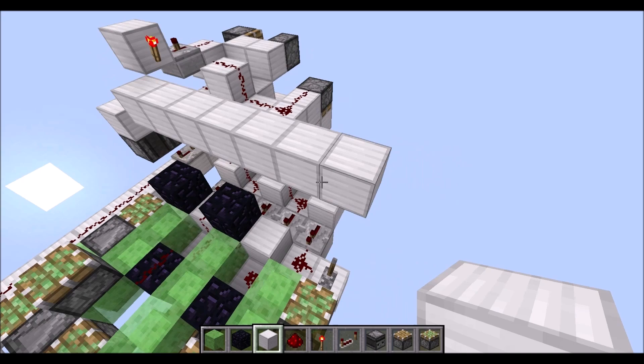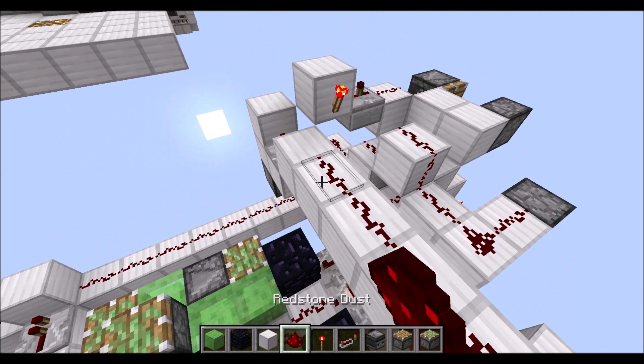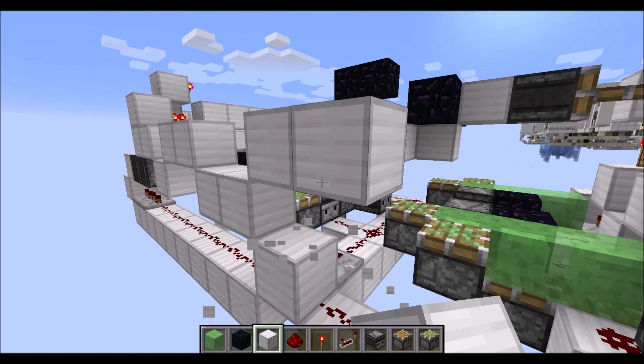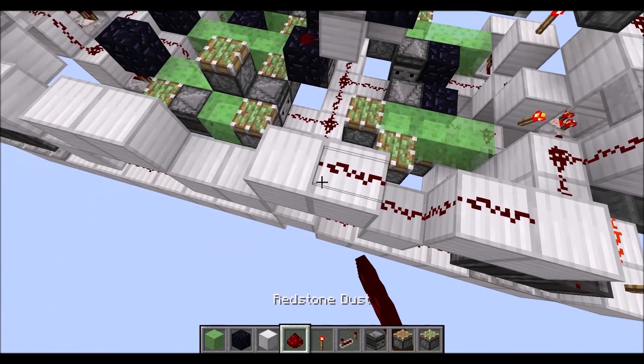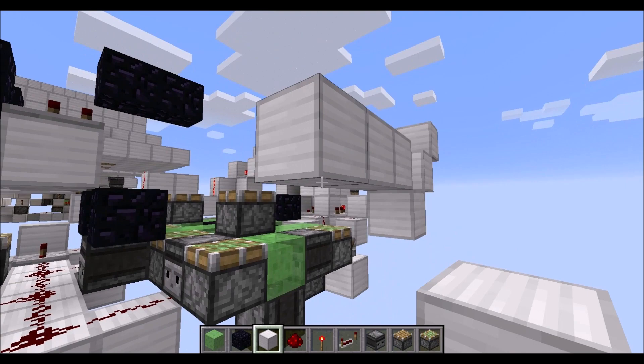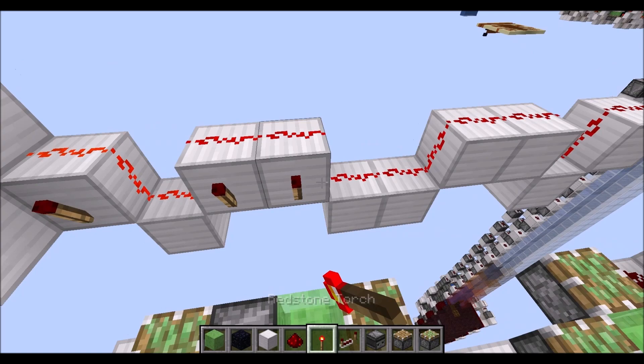Then a lowered block and a raised block here, the same on this side. In those gaps we need repeaters on one tick each, then redstone dust on top of those blocks here. Then from this block here go down one block and another block, then two blocks up, two blocks down, two blocks up, down and up. Put redstone dust on top of those blocks we just placed. The same we need on this side: two down and two up, two down, two up and down, up — then redstone dust, and on the top blocks we need torches facing inwards.